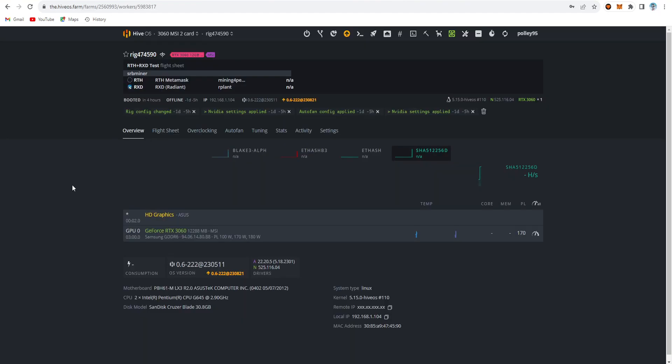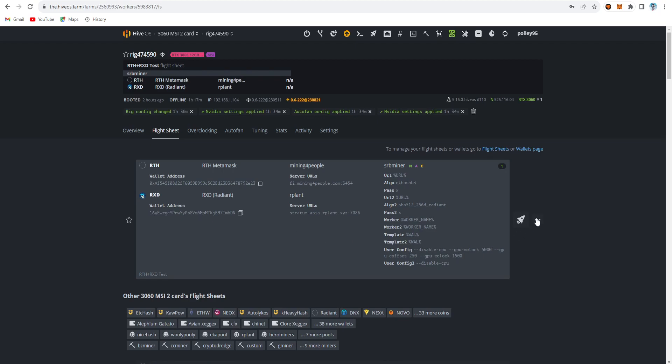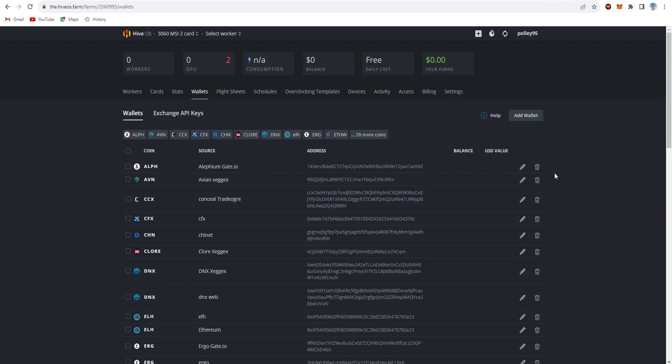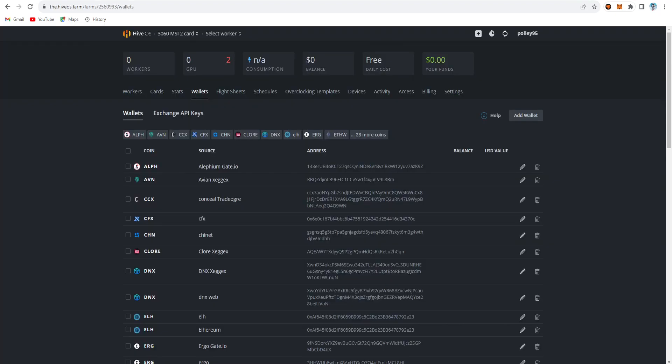This is my HiveOS account, and here we can see the Radiant and Rhetherium — I just tested it. Let's go back to the flightsheet. This is the easiest way — I just edited the flightsheet setting. Before the flightsheet, we are going to set up the wallet. The wallet setup is similar: if you want to create the Rhetherium wallet, check out that video, and for the Radiant wallet it works the same way.